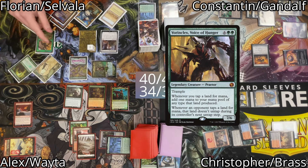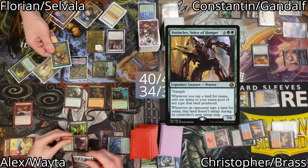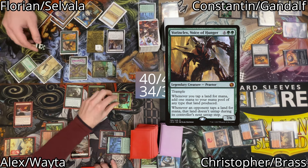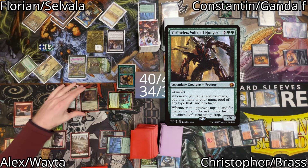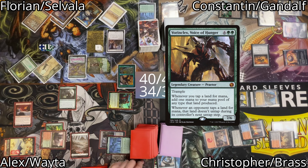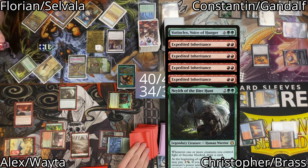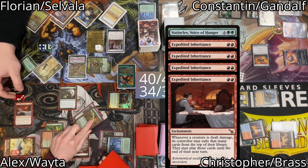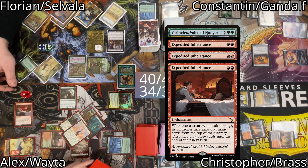Florian casts Vorinclex. With Vorinclex on the stack I float mana and tap my commander Wyleth so that Neyith and Paleontologist fight against each other. The fight happens — my Paleontologist dies. Neyith lets me draw a card, and Expedited Inheritance lets me exile a total of 10 cards from the top of my library. This is how we first work off the stack.